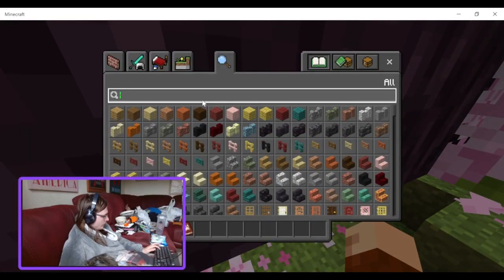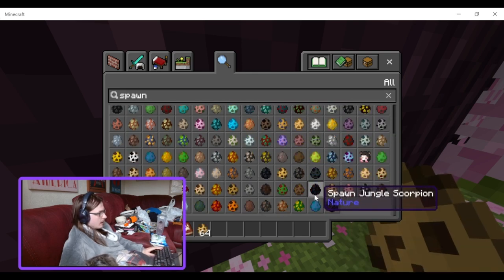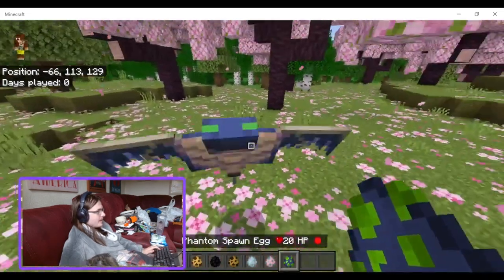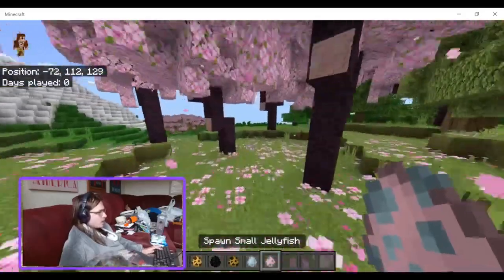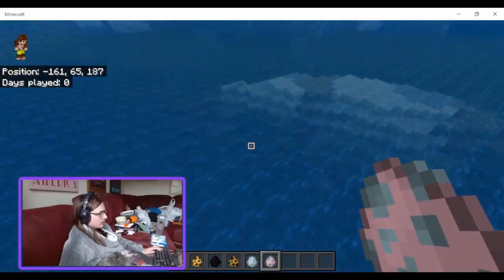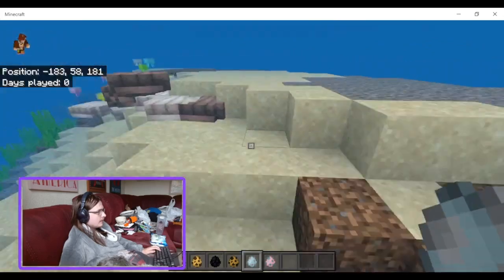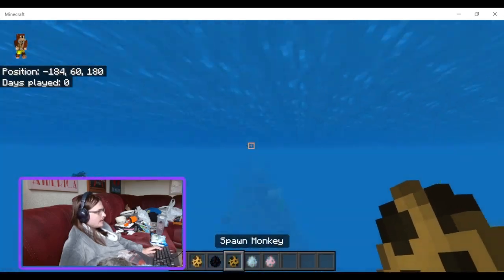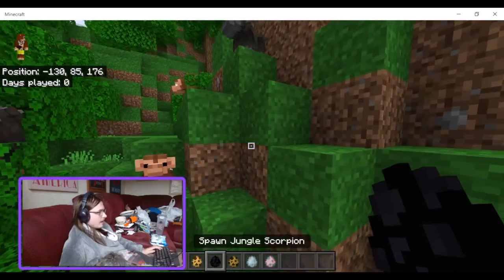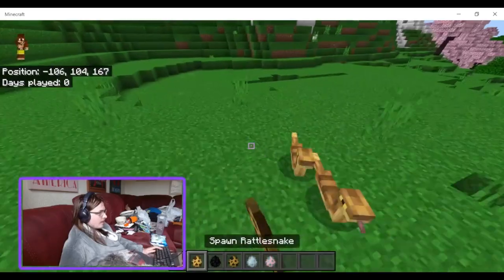Let me grab a few random ones. Got jellyfish — I'll spawn those in the water. Got clams, monkeys, scorpions, and rattlesnakes as well.